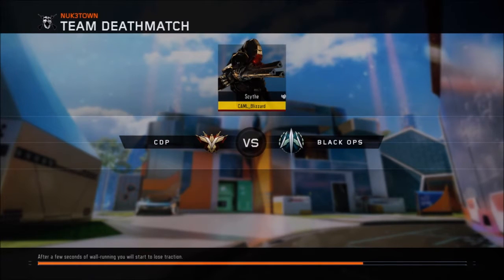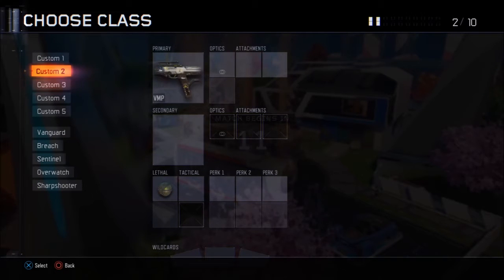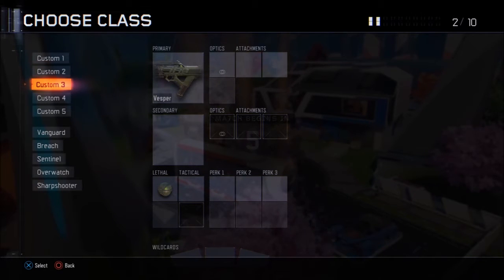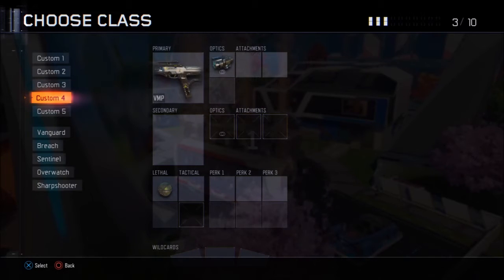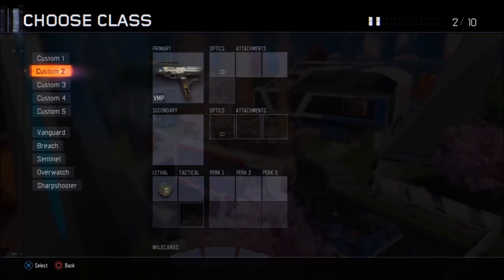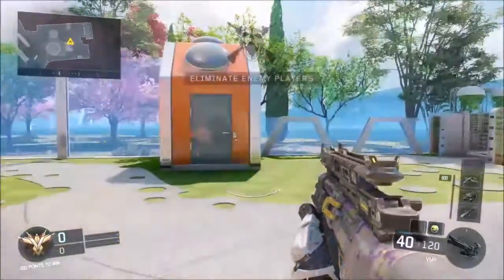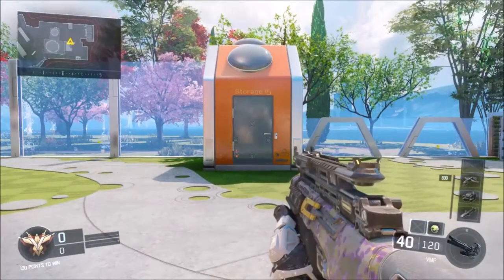What we're going to be using is a varic sight, and we're going to be testing these guns out with the VMP and the Vesper. We've got the VMP without any optics, no attachments, nothing — same thing with the Vesper. We're going to do two classes: VMP and Vesper without any optics, then we're going to add the varic sight for each. Let's see how much recoil these things have — I'm going to stand at the bottom of these stairs and shoot towards the middle without aiming down sights.